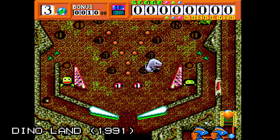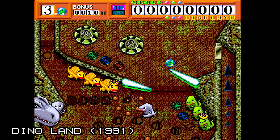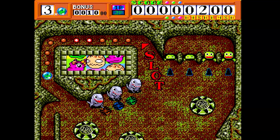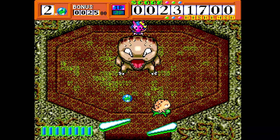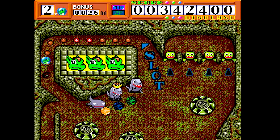Now let's get a little more outlandish with Dinoland, developed by Wolf Team and published by Renovation in 1991. Here you are a cute little armadillo-like creature on a quest to save your girlfriend, with three different areas to travel to, lots of dinosaurs to bounce off of, big ol' bosses to battle with, and of course, copious amounts of prehistoric slots.